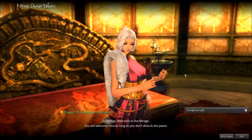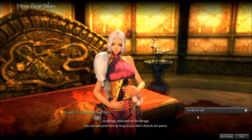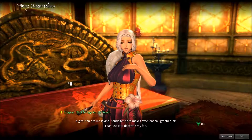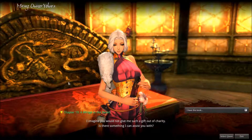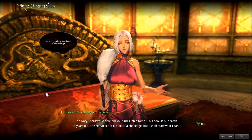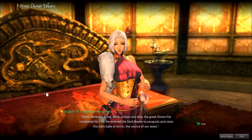Now I see it's all the way around here — gotta go through here. Okay, here we go, we'll do this one first. Alright — storyline. 'Greetings, welcome to the Mirage. You are welcome here as long as you don't disturb the peace.' 'A gift? You are most kind.' 'Sandbiterhorn makes excellent calligrapher ink — I can use it to decorate my pen.'